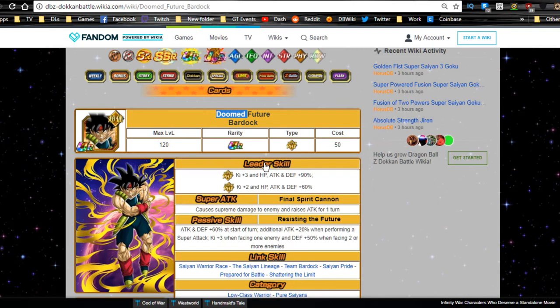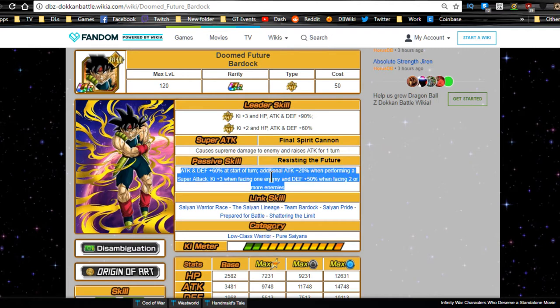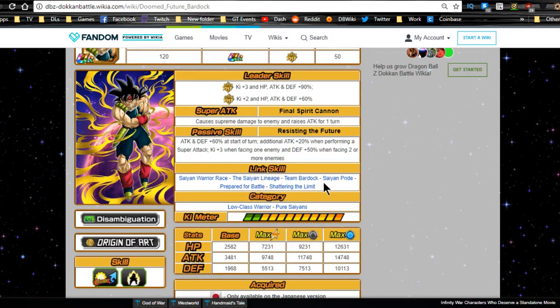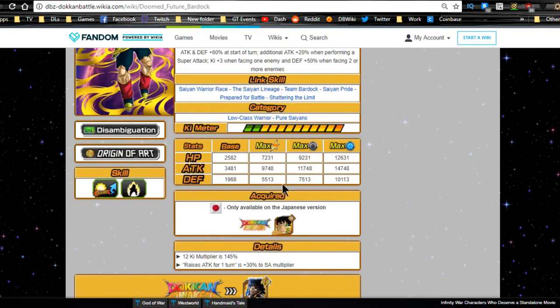When you Dokkan Awaken him, he becomes Doomed Future Bardock. New leader ability: super physical type Ki plus 3, HP/ATK/DEF plus 90%; extreme physical type Ki plus 2, HP/ATK/DEF plus 60%. New super attack is Final Spear Cannon dealing supreme damage and raising attack for one turn. Passive skill: attack and defense plus 60% at the start of turn, additional attack plus 20% when performing a super attack, Ki plus 3 facing one enemy, defense plus 50 facing two or more. He gained one more link skill: Shattering the Limit, giving more Ki. Saiyan Pride remains his only attack buff link.